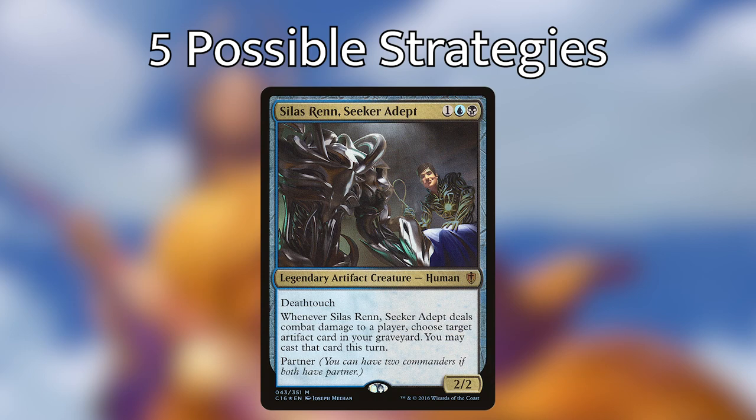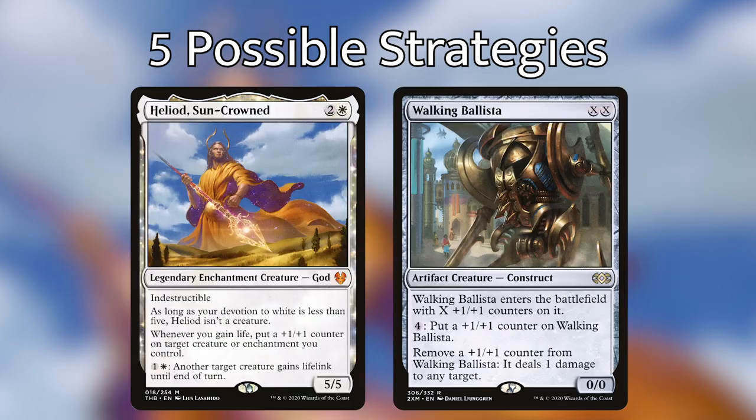The next strategy is an Esper combo strategy, specifically pairing with Silas Renn. There are lots of options with artifacts you can do for combos — if you want to see any of those, go check out Landon's Brea video. Esper specifically has a lot of combo potential, and doing things like a Walking Ballista combo, a Time Sieve combo, or a Thopter Foundry combo is super easy in Esper colors. You're going to get a lot of value from having those two partners as your commanders.